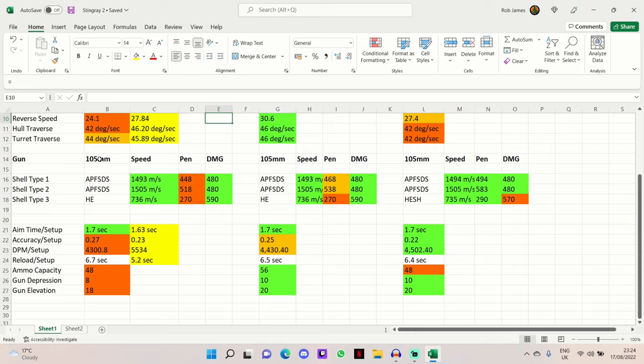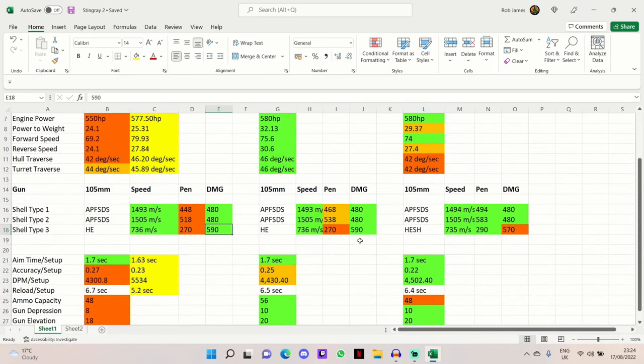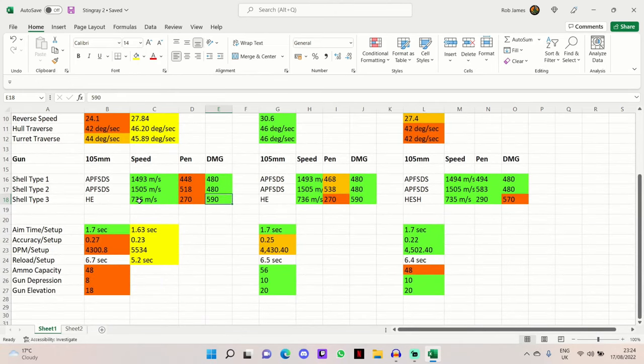All of the guns in this comparison have a 105mm, so it's easy to compare them. All fire APFSDS as standard and premium, and HE or HESH as the third option. The alpha damage on this 105mm gun is 480 on the standard and premium, which is the same for all tanks in this comparison. The shell velocity is very nice at 1493 m/s on standard APFSDS and 1505 m/s on premium rounds — very good for firing at mid to long ranges — and 736 m/s on HE.